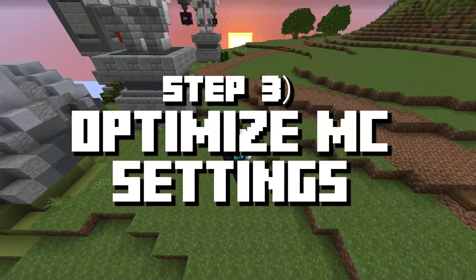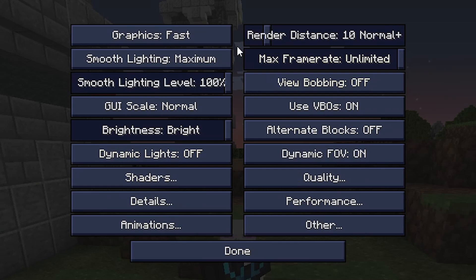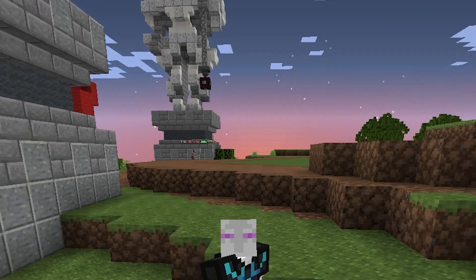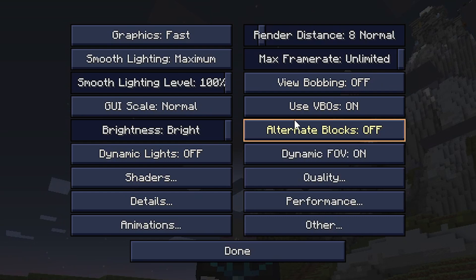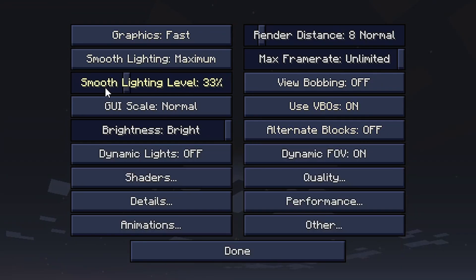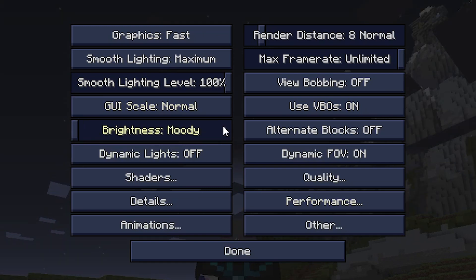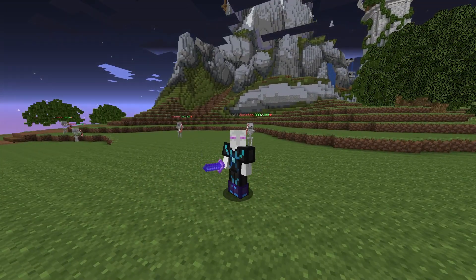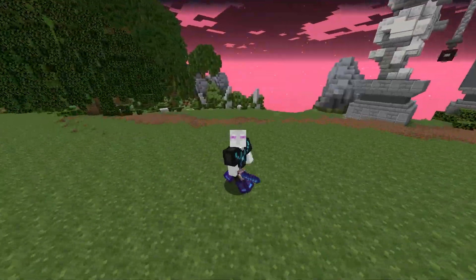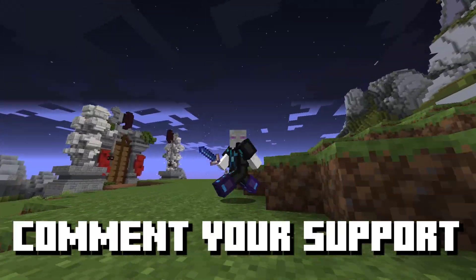The next tip is to optimize your Minecraft settings. Press Escape, Options, Video Settings, and then optimize them. Set graphics to Fast and try to set render distance to 8 or as low as you can. 8 is still plenty for Hypixel Skyblock. You can also turn View Bobbing off, use VBOs on, and turn smooth lighting off. Brightness is just preference. If you want a dedicated video on exactly which settings to change, let me know in the comments.